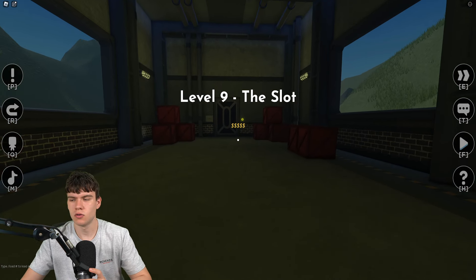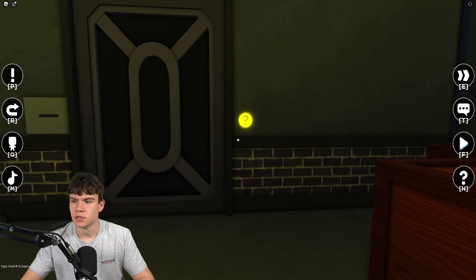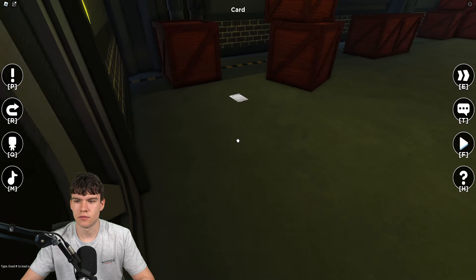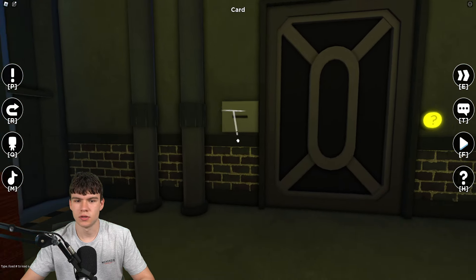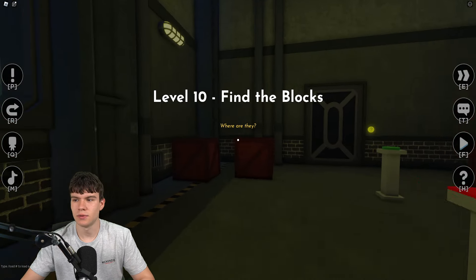Now we're on the slot level. There's a hit button but if you push this out of the way you'll get a credit card thing. After that, put that in the slot and that will take care of it.